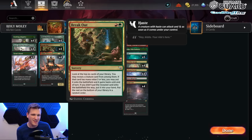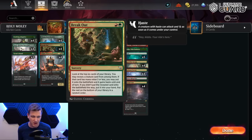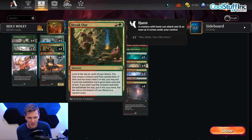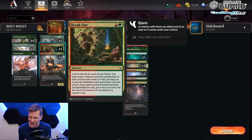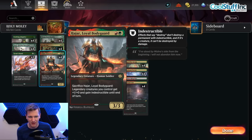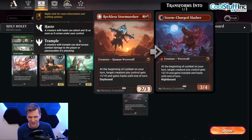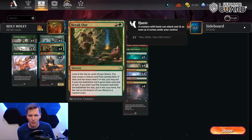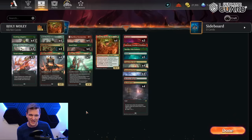The other card we're playing is Breakout — red green for a wall of text but it's interesting. Look at the top six of your library, you may reveal a creature card. If it has mana value two or less, put it onto the battlefield and it gains haste. If you didn't put the revealed card onto the battlefield, put it into your hand; put the rest on the bottom in a random order. So we're casting Breakout on two and either getting Hajar with haste, a Reckless Storm Seeker, or putting a Quake Mole in hand — adding consistency to our curve.